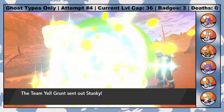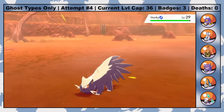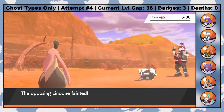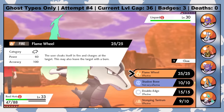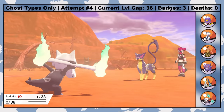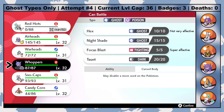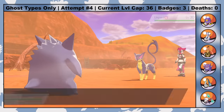To the left of Hammerlocke, I run into a pair of Team Yell grunts who fight me in back-to-back battles. The first grunt has a Stunky and a Galarian Linoone. The Stunky manages to do decent damage to Redhots with a combination of Bite and Aftermath, and then Linoone ends up hitting Gourgeist with a critical hit Night Slash on the switch. I manage to take her out with two Seed Bombs, but when the battle against the second grunt starts, my two bulkiest Pokemon are both at around 50%. My only play is to hope that Liepard doesn't crit Redhots with an Assurance — but she does. Rest in peace, Redhots.